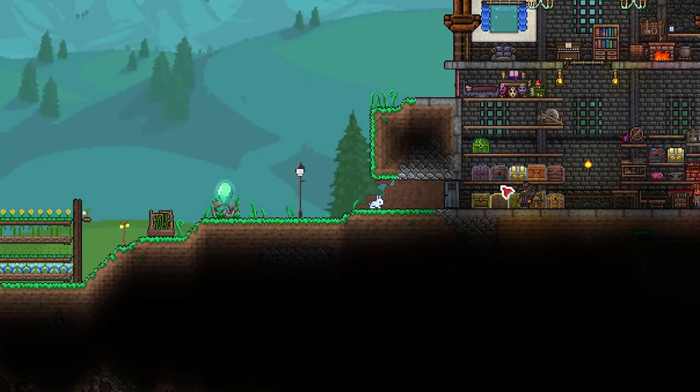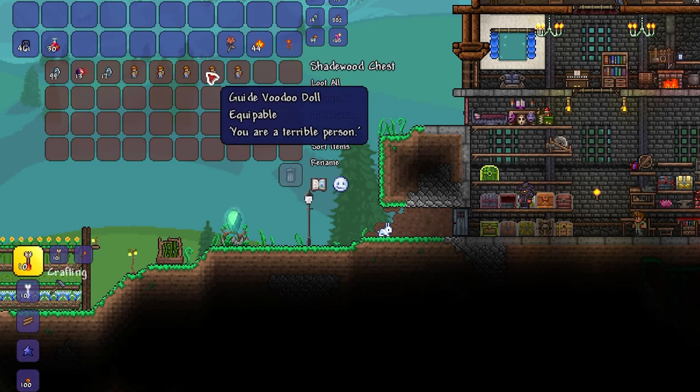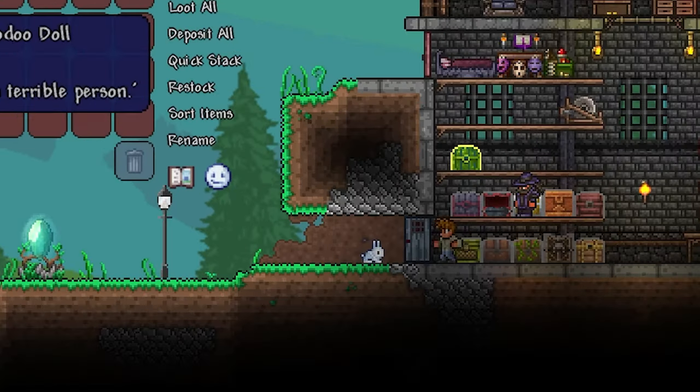There are basically two ways to spawn the Wall of Flesh, and both of them require you to, simply put, be a terrible person. That's because both ways require you to murder your guide NPC.